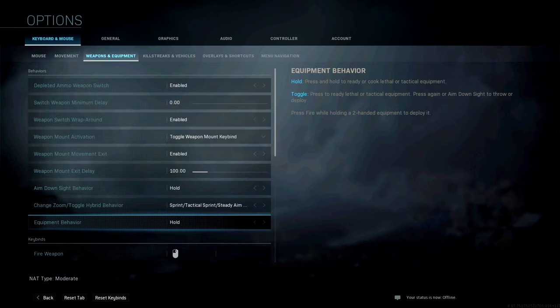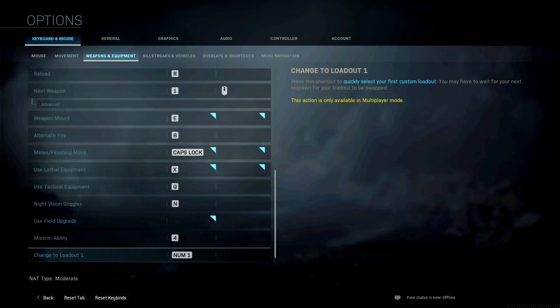Moving down to weapon and equipment settings: depleted ammo weapon switch is enabled. Switch weapon minimum delay is zero. Weapon switch wrap-around is enabled. Weapon mount activation is on toggle. Weapon mount movement exit is enabled, weapon mount exit delay is 100. Aim sight behavior is hold. Change zoom/toggle hybrid behavior is on sprint/tactical sprint/steady aim. Equipment behavior is hold.